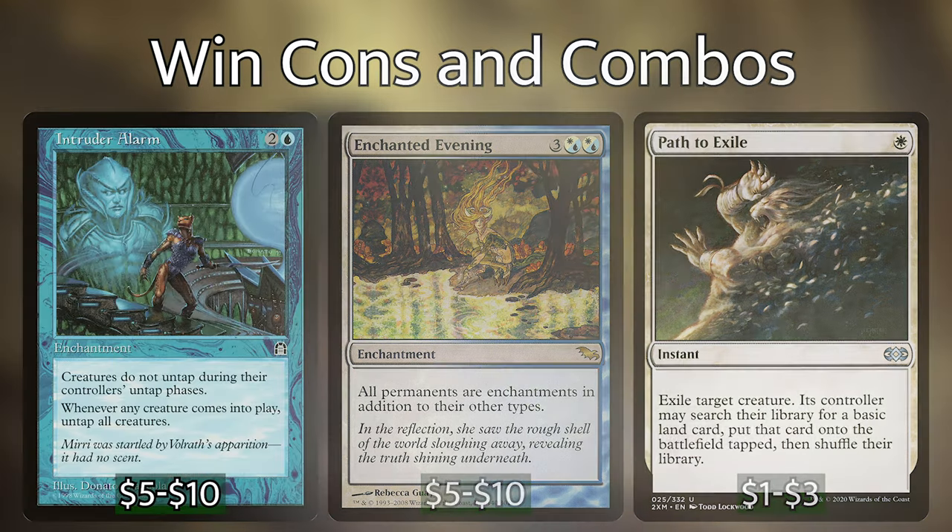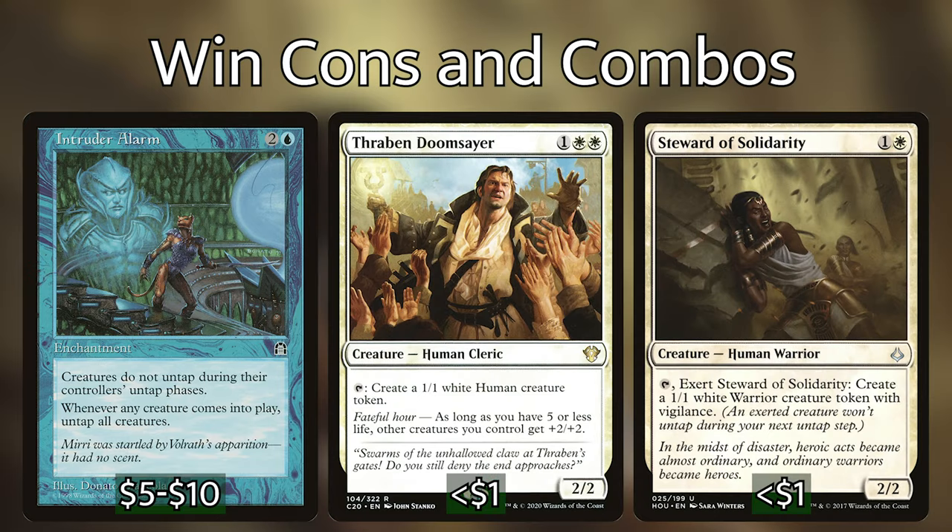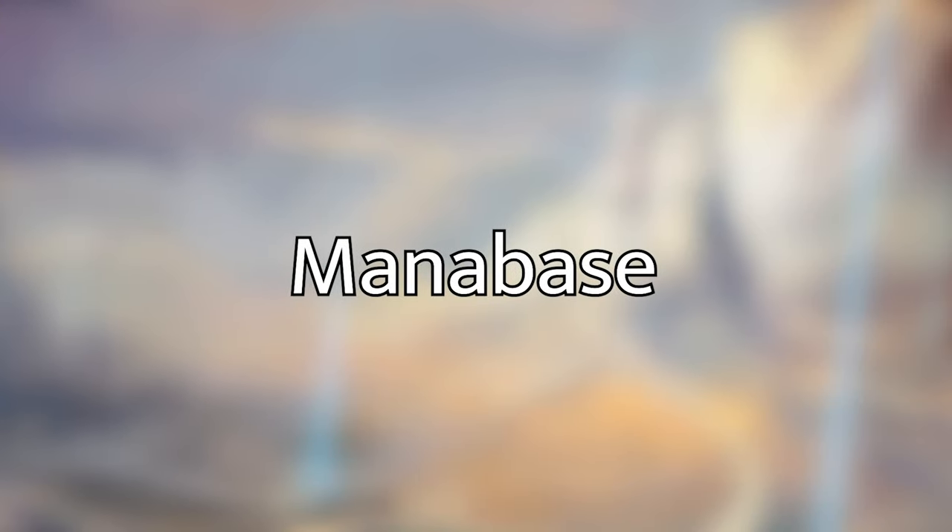The other combo is Intruder Alarm plus either Thraben Doomsayer or Steward of Solidarity. This combo is much easier to control. Intruder Alarm says creatures don't untap during their controller's untap steps, and whenever a creature comes into play, untap all creatures. This allows you to activate Doomsayer's or Steward's ability to tap and put a creature token onto the battlefield as many times as you want. So again, make 2 billion tokens and swing out on your next turn for the win. The trick with both of these combos is that you and your army have to actually survive a full turn cycle before you can actually end the game with it. This is where our immortal Linvala comes in super handy by giving our billions of tokens indestructible or hexproof. In my opinion this is a pretty fair combo since your opponents are going to get an entire turn cycle to solve it, and it's still a pretty satisfying win if you get to pull it off.